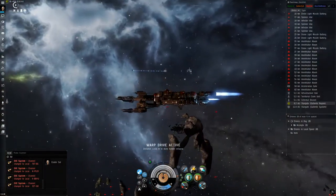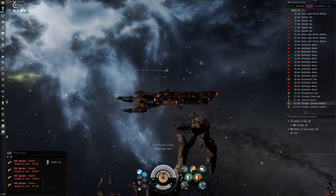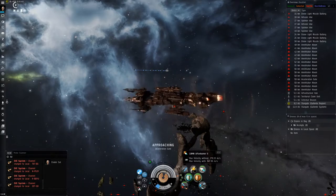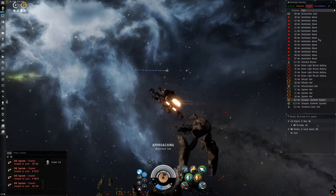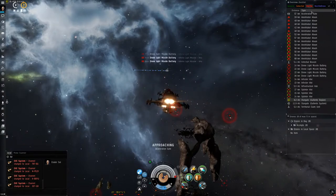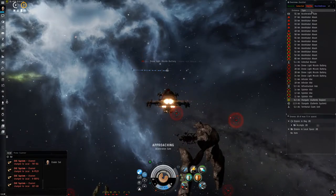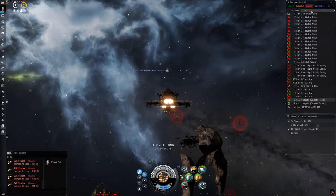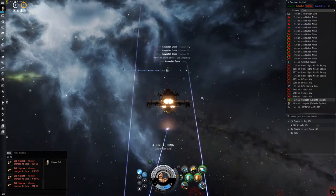Once you land in the first stage, approach the second gate, turn on your prop mod and check your overview for strain named frigates. If within the first 10-15 seconds you see them spawning, kill them, since they will web and warp disrupt you. This time I was lucky though — there were no strain named frigates, so let's just speed up until we reach the second stage.